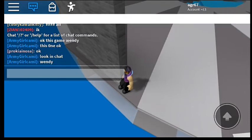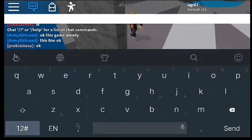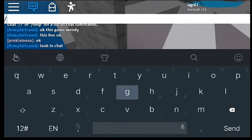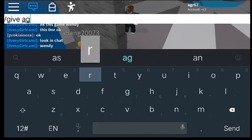Look at this. Go to Tram. Type... slash... Give? Is there another slash? There it is. Slash give. And put A-G-R.